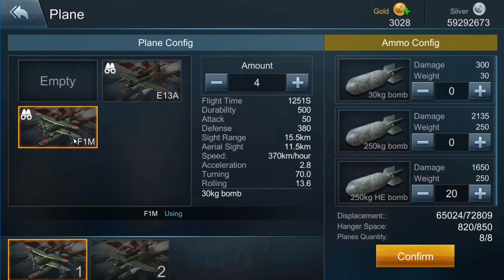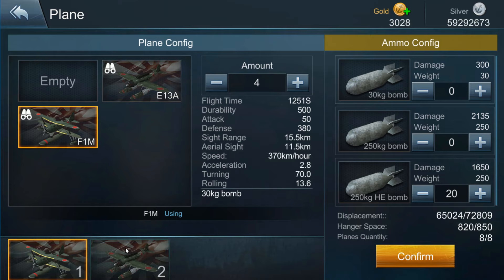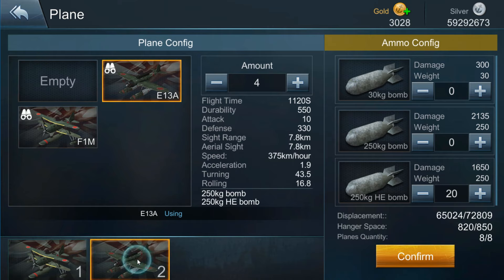So in this hangar I have the F1M, and in this hangar I have the E13A. Here are my quantities for each aircraft — I have four F1Ms and four E13As. I can't do more than that because the max plane quantity shown in the bottom right is eight, and I'm at nine now, so I can't change that.